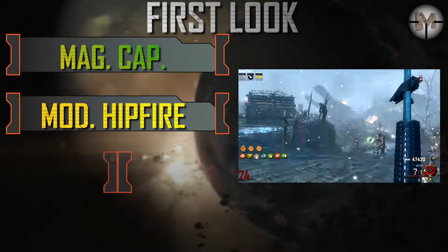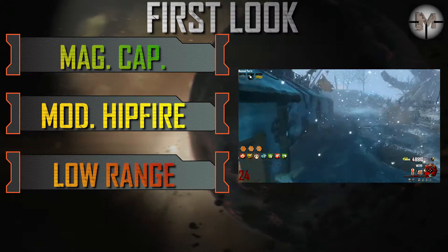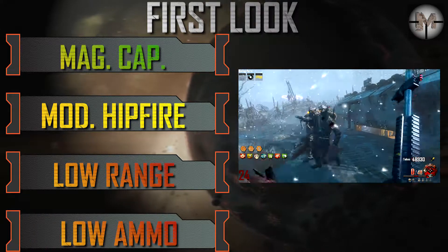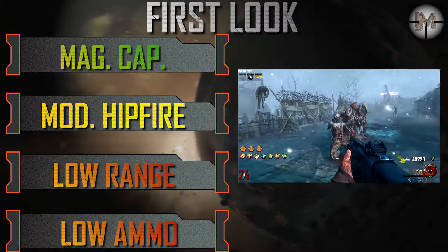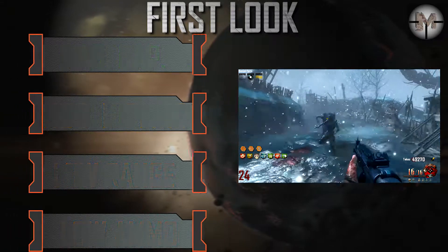It has the largest magazine capacity within its class — 16 shells — but in trade-off, your ammunition only lasts for three reloads. It has moderate hipfire spread, but pellet rounds provide multiple hits, so large hipfire is definitely an advantage.